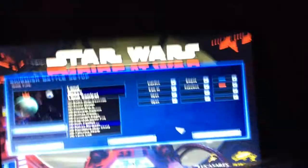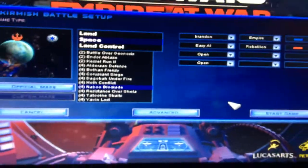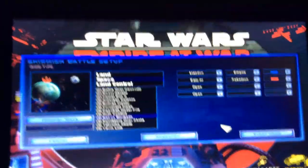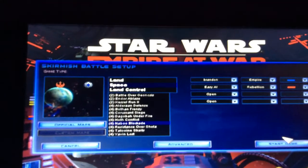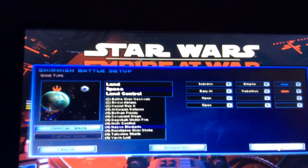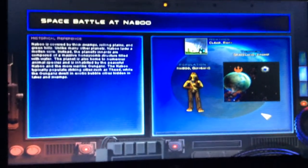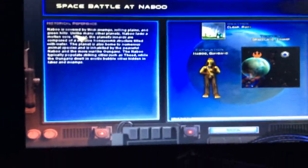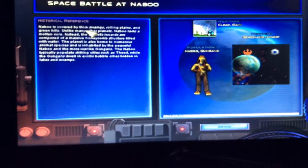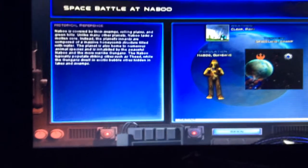Might be a little bright for you guys. Yeah, I can zoom in. This is the maximum zoom. Okay, let's look at it now - might be a little shaky cause it's connected to my desk. Look, there's some Naboo units. There's a lot of stuff. Naboo is covered in thick swamps, rolling plains...